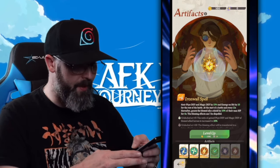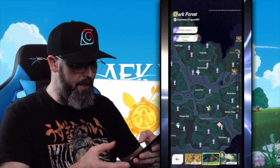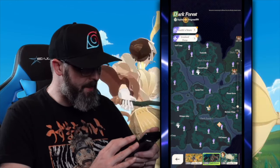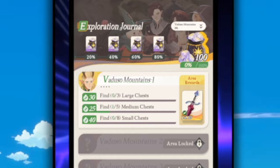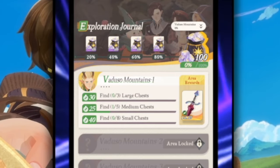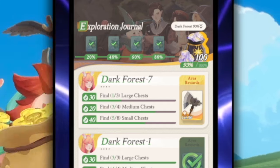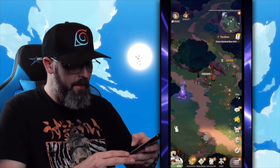When you zoom out, you can see there's a completion percentage for finding enough stuff in each area. For Dark Forest I'm at 93%. Clicking on it shows I need to find some large, medium, and small chests to get those exploration journal rewards and the area rewards. I can switch to the Dark Forest view to see exactly what chests I still need to find to complete it.